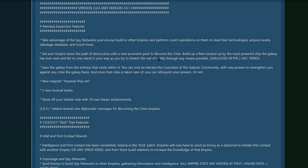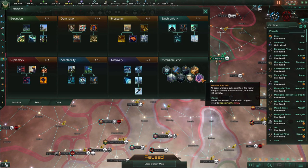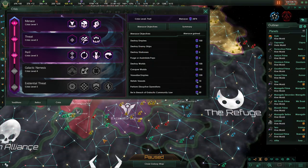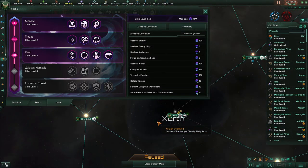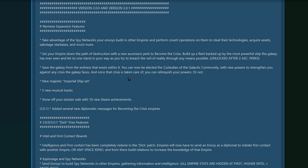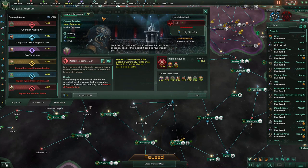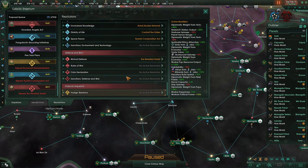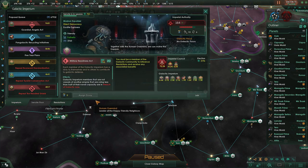Another top feature of Nemesis is becoming the Crisis. This is quite involved — you take an ascension perk, but then you have to deal with menace, research projects, and once you get through it, you have to build up an aetherophasic engine to try to destroy the galaxy while the galaxy tries to destroy you. If you want to check out what becoming the Crisis is like, I have done a stream where I became the Crisis, and that is linked in the description. If you don't want to be the bad guy, you can become the custodian of the galaxy, and eventually the Emperor as well. The best part of this is that you get to speed along the process and get resolutions passed quite a bit faster. You also get an Imperial ship set, some new music tracks, and new achievements.